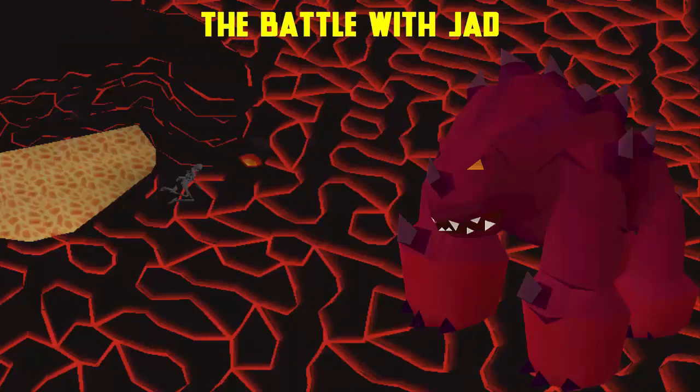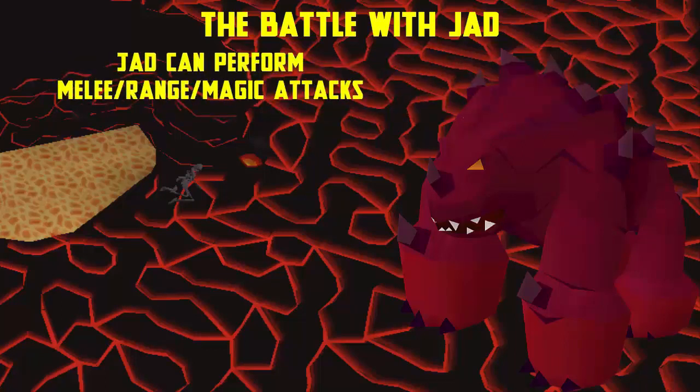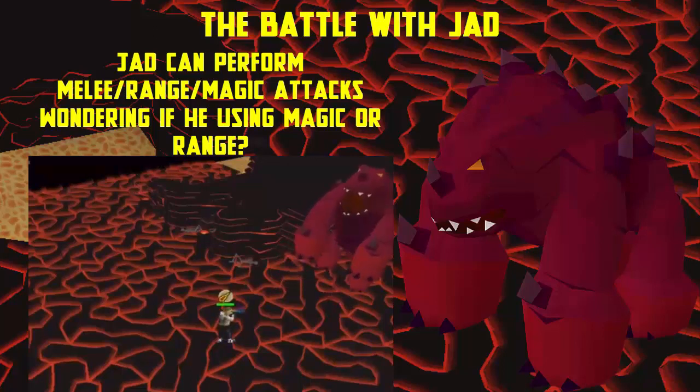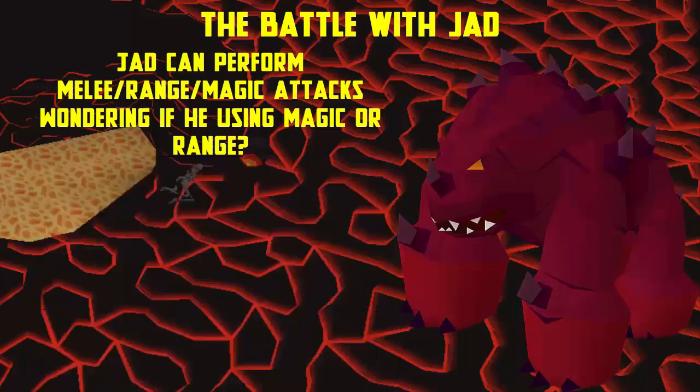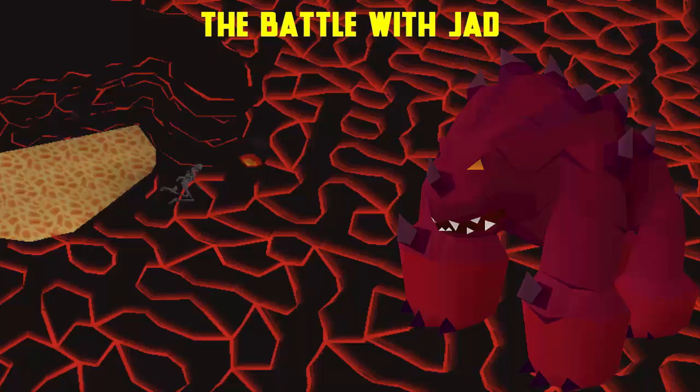Before the Jad fight be sure to have full health and prayer points and have your game sound effects on. As you fight Jad he can perform all three attack styles — melee, range and magic. Keep your distance so he cannot use melee attacks. Watch his animation and listen to the sounds. For a magic attack you'll hear a sound effect as Jad lifts and keeps his front legs up and shoots a fireball at you. For a range attack he smashes his front feet to the ground and you hear a meteor-like crash. Always switch to protect magic or protect ranged as soon as you see the animation.